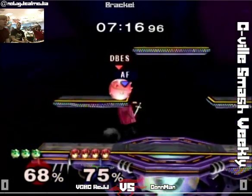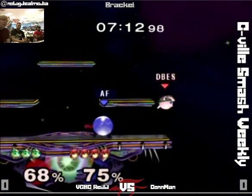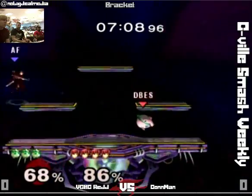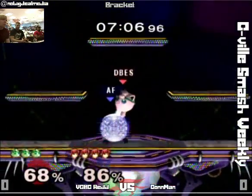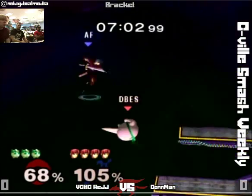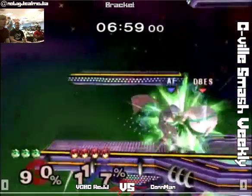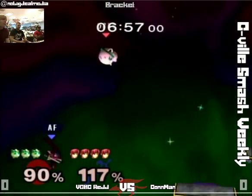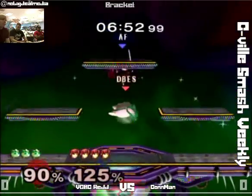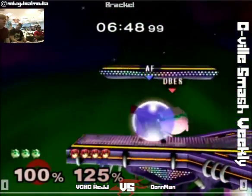I've never seen Puff use the getup attack detail and Conman is using it. I actually don't know which way it sends you or if it's a good tool, but I'd be interested to see if you land it. Interesting — just stringing together that dare. Red is landing a lot of these dares. Maybe as a commentator watching all the matches, there should be a way to start scouting out and baiting those dares.